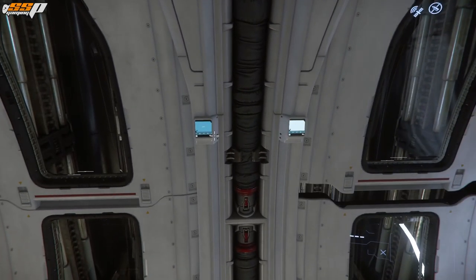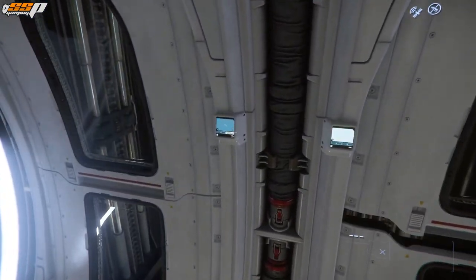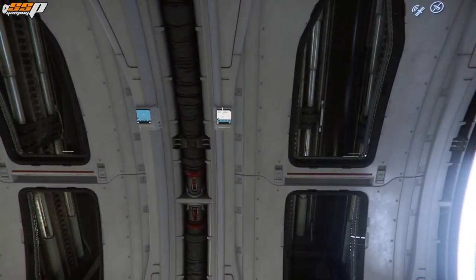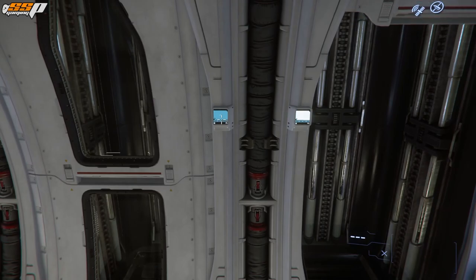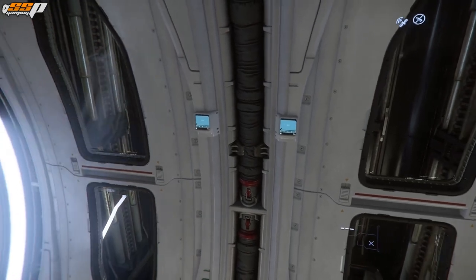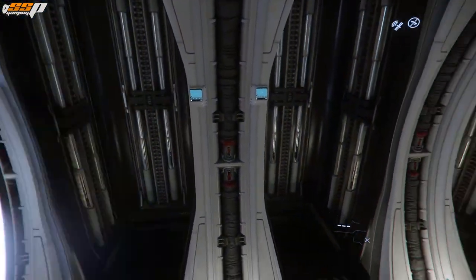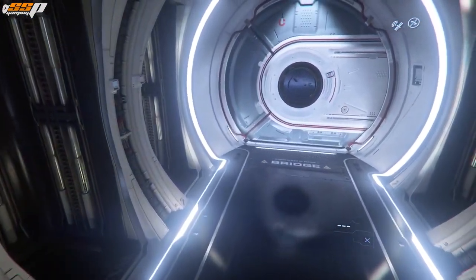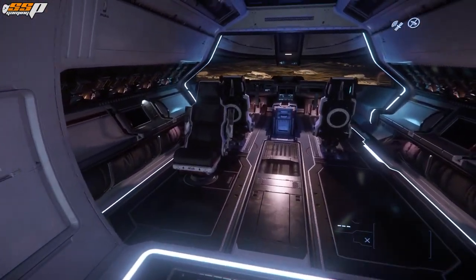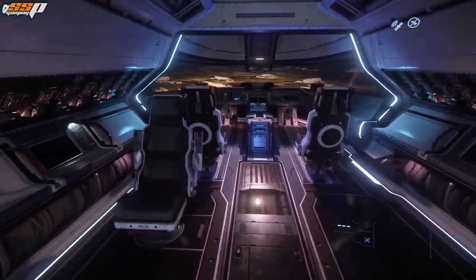These are going to be your escape pods. They don't look particularly comfortable, but I'm assuming these are just placeholders. We do have eight of these, as we have eight bunks in the habitation, which is going to allow everybody on the crew to make a safe escape when that feature becomes available — which I'm sure will be soon, TM, as always. It's nice to know that these are in a fairly central area of the ship, and that does make sense because you'll have three crew right up front and a number in the back at the turret controls.